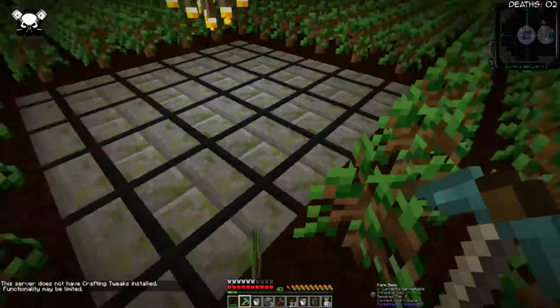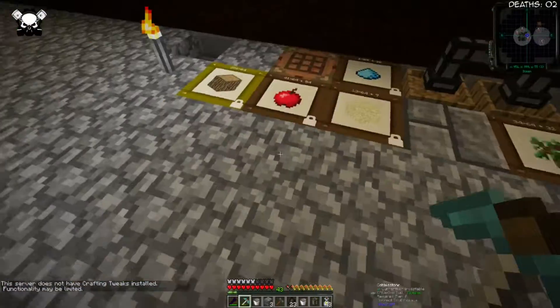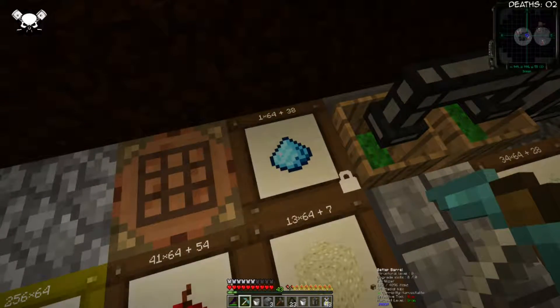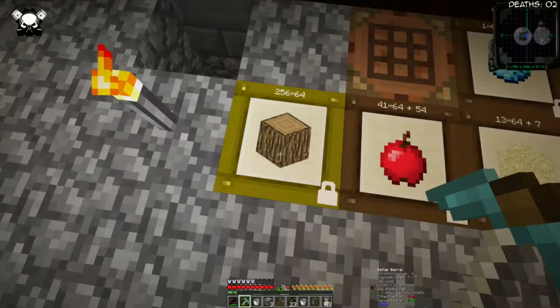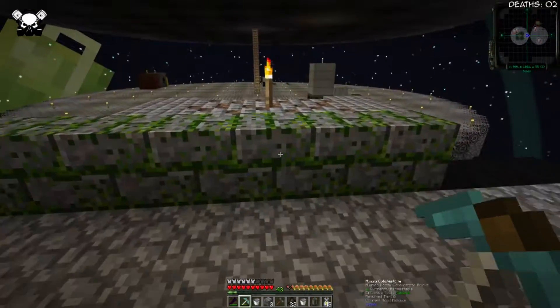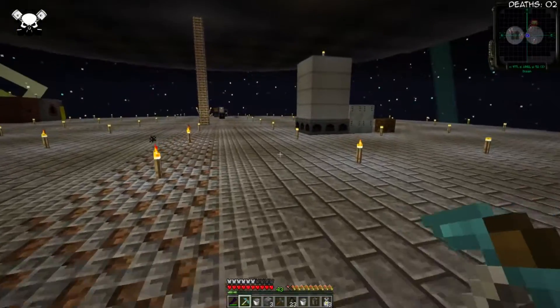We've got a little bit of excess dirt in here which is nice, so that should be pretty self-sufficient. We're going to have to get onto the apples and probably add a bit more of this fertilizer stuff. Our wood's maxed out and continuing to feed, and over here our steam boiler is up and running.